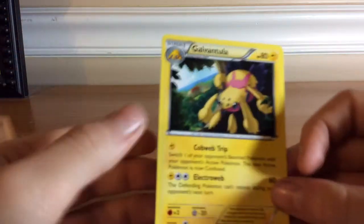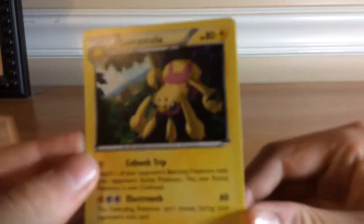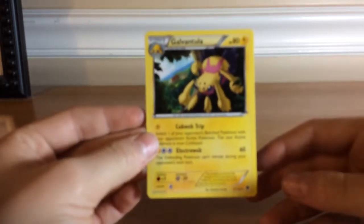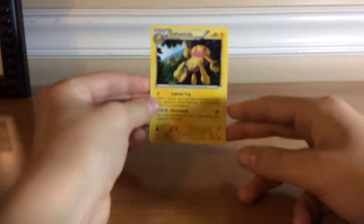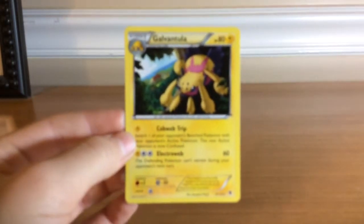Number 7 is Galvantula. Sorry, my camera cut there for a minute — I apologize for that. So anyways, my number 7 slot is Galvantula. I just like it because he's climbing on a tree, and I think that makes him look really cool.